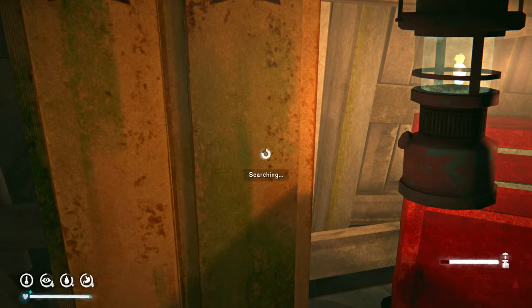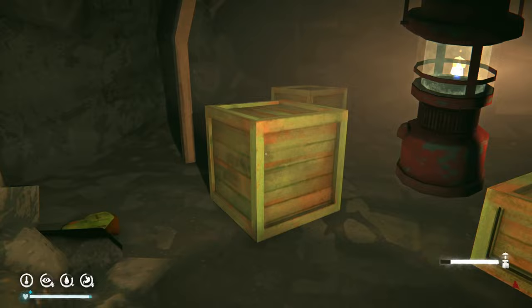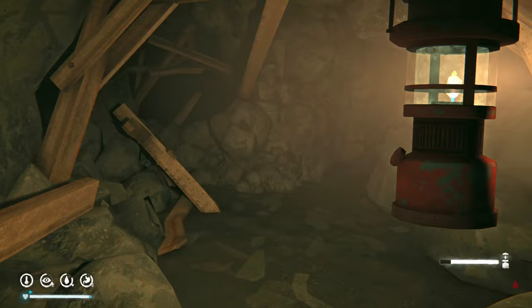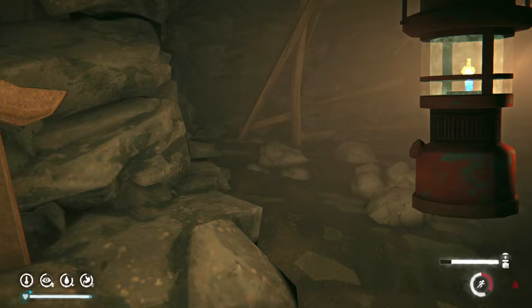Inside the mine we find a flare, jerky, coal, and another backpack. If you want extra coal before going to Desolation Point it's here, but you can also find tons of coal in a little cave system on the way there so you don't really need to worry. We also spot what looks like an electric lift — I wonder if it works during an aurora, but I highly doubt it.